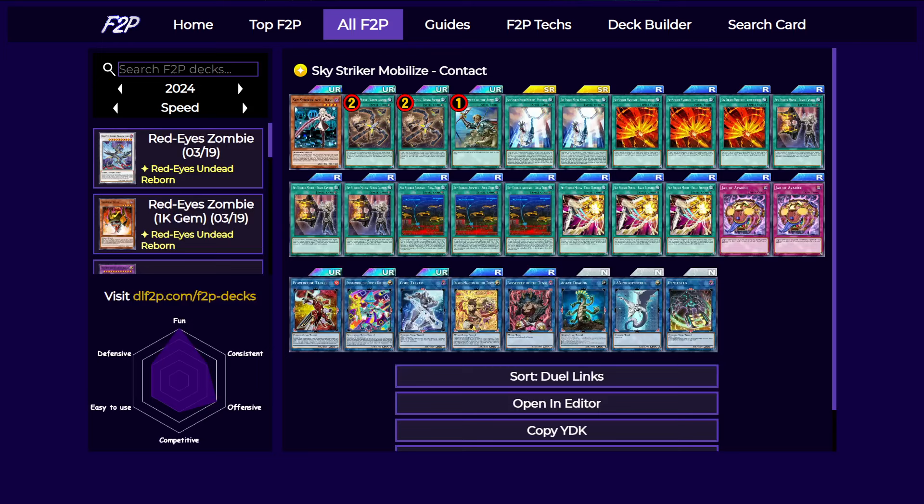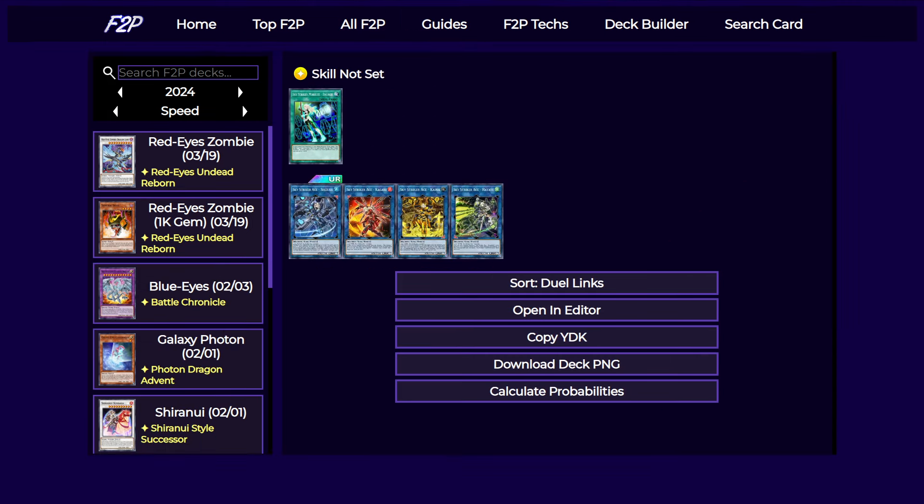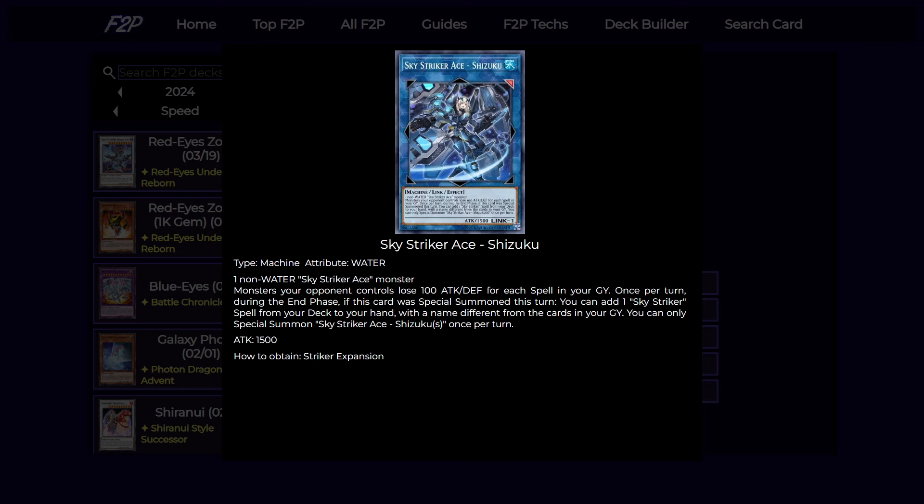Let's have a look at the link monsters. These are the cards that you get from the skill — they're not released as obtainable cards but you can use them with the new skill that we got with this deck. We have the only link that is in the game: Shizuku. This card is the ultra rare in the same box as Ray, and it's a really good piece in the grind game that allows you to search a Skystriker spell that you don't have in your graveyard from your deck to your hand in your end phase. Also, if you make this card during your opponent's end phase it will still work, because Ray can quick-effect summon a link from your extra deck during both players' turns.